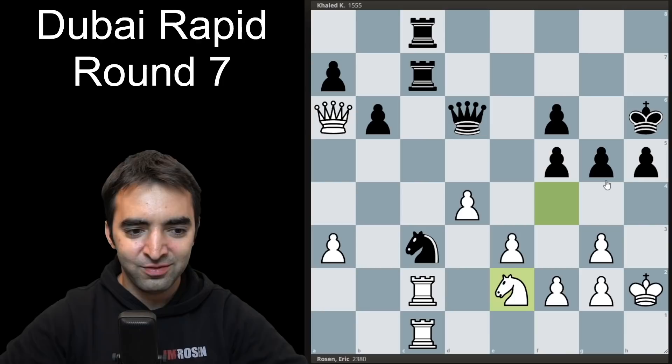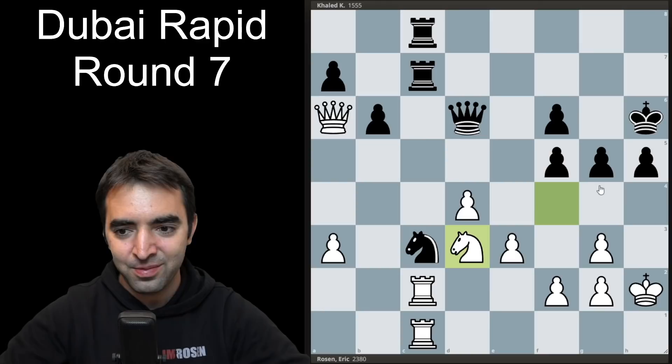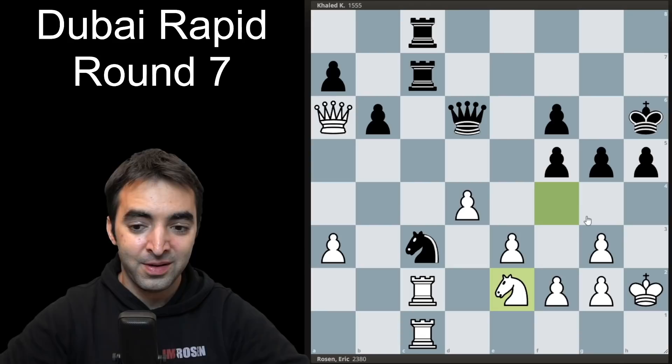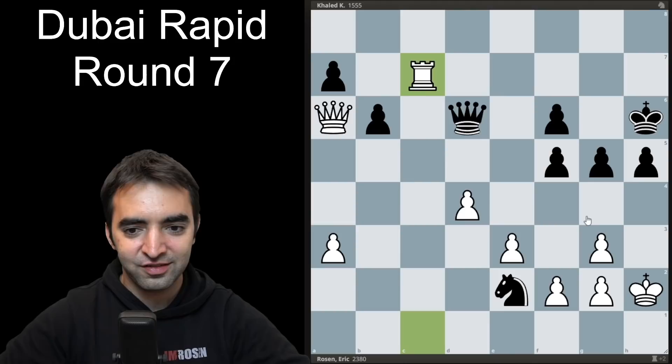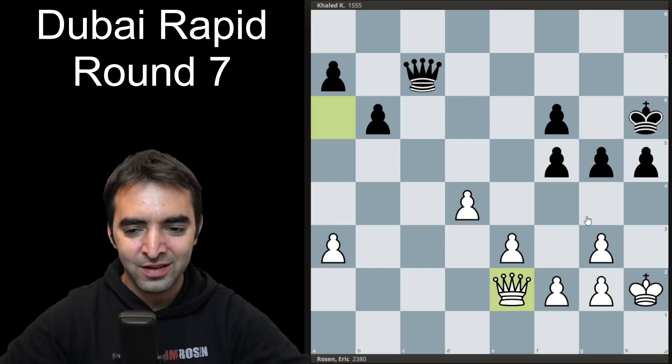After g5, knight e2 — this is where most of the pieces start coming off the board. I wanted to keep tension, but if I'm not careful and don't go for trades, h4 is coming. For example, if I play knight d3, then h4, with the pawn pinned and knight e4 on the horizon — very scary. Knight e2 was just a move to try and survive. This leads to the trade of knights and all of the rooks, and we reach a pretty much completely equal queen and pawn ending.